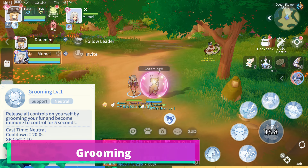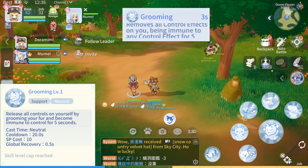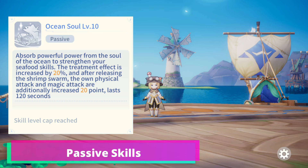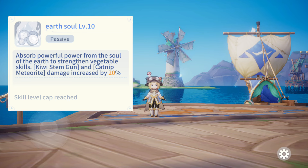This skill releases all crowd control from the Doram and makes you immune from them for 5 seconds. This passive skill increases your healing rate and increases your Physical and Magic attack after using Batch of Shrimp. This passive skill increases the Kiwi Stem Spear and Catnip Meteorite damage.